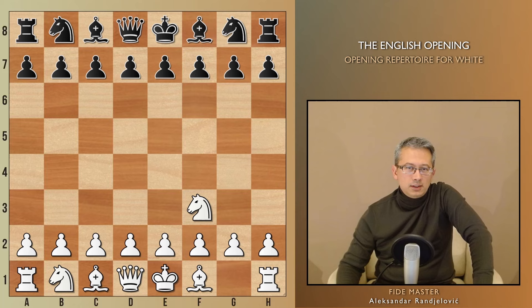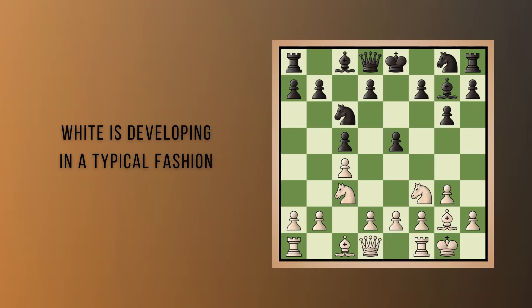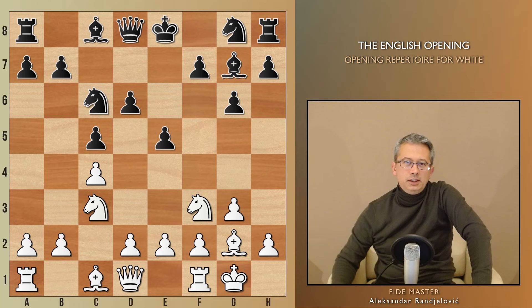This time, we can see Black opting for c5 instead of e5, and White stays on course. Notice that White does not play d3 yet. This is because there is no immediate threat of e4, and keeping the pawn on d2 means that there is no issue with the c3 knight in case the b-pawn advances. This is especially important when Black fianchettoes their bishop on g7. The move a3, with an idea to speed up the b4 plan, is really something I wanted you to see.